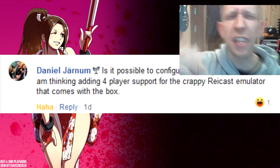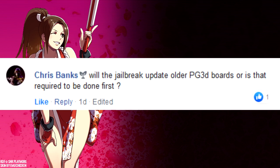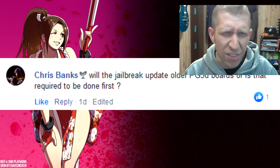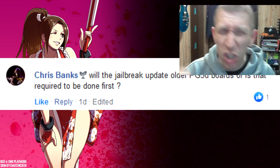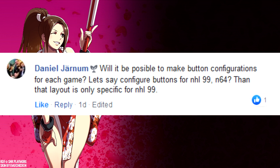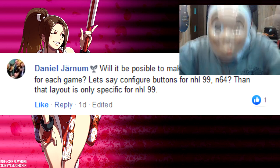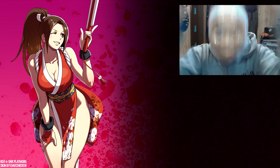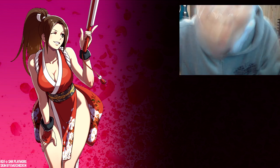Configure existing emulators? No — but via scene number 2, yes. Will the jailbreak update older PG3D boards, or is that required to be done first? The jailbreak will most likely work with older boards. We've tested on the 1.3 and 1.4 GBBB 3000 variants. Will it be possible to make button configurations for each game — let's say you configure buttons for NHL 99 on 64 and that layout is only specific for NHL 99? Per-game configuration: if you add a new emulator and it supports per-game configuration, then yes — you can do pretty much anything!